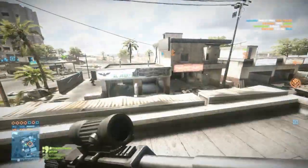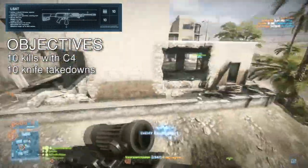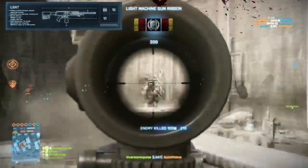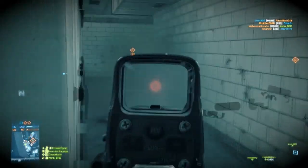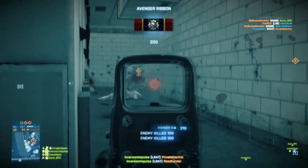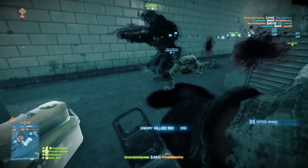Support gets two new guns: the L86A2 and the LSAT. The LSAT is kind of a bad gun by itself — it has a low fire rate, high recoil, and medium damage at most. It only really gets good once you get a foregrip; then it's very manageable. But if you're already used to something like the M249 or Type 88, stick with those because they're better without any attachments.